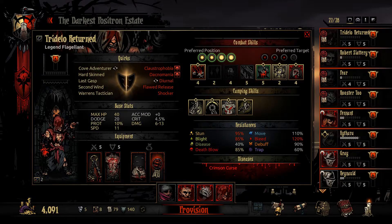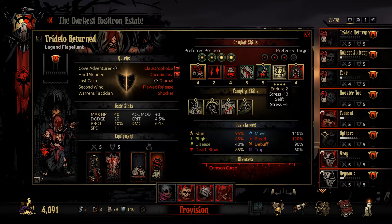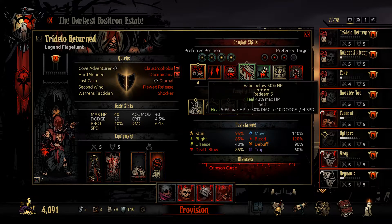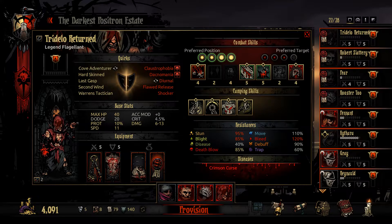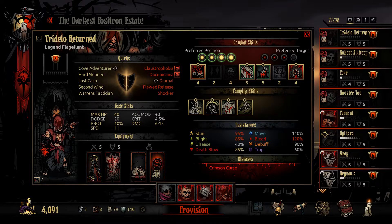We're going to take Trudel. I'm actually going to change his skills a bit here — I'm going to take off that for now. It should be 2, 3, 4. We want to have him be kind of our frontliner and healer here.